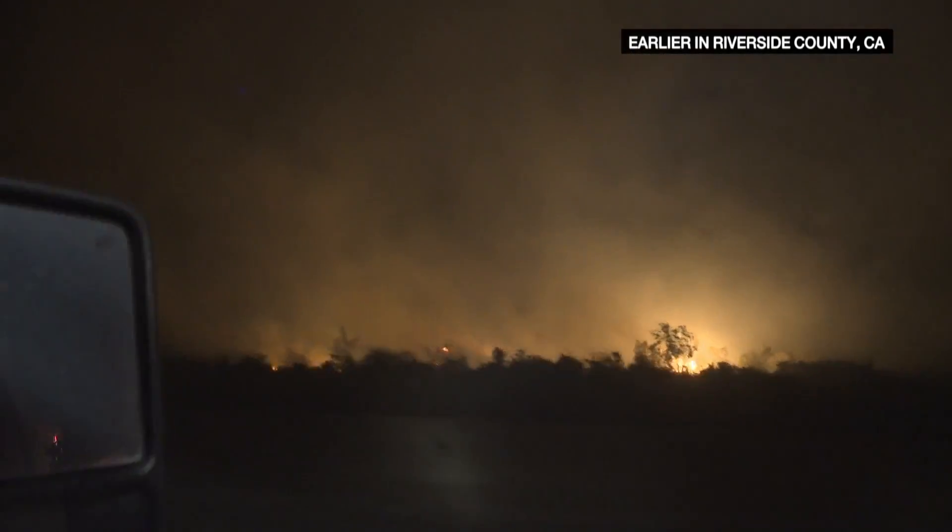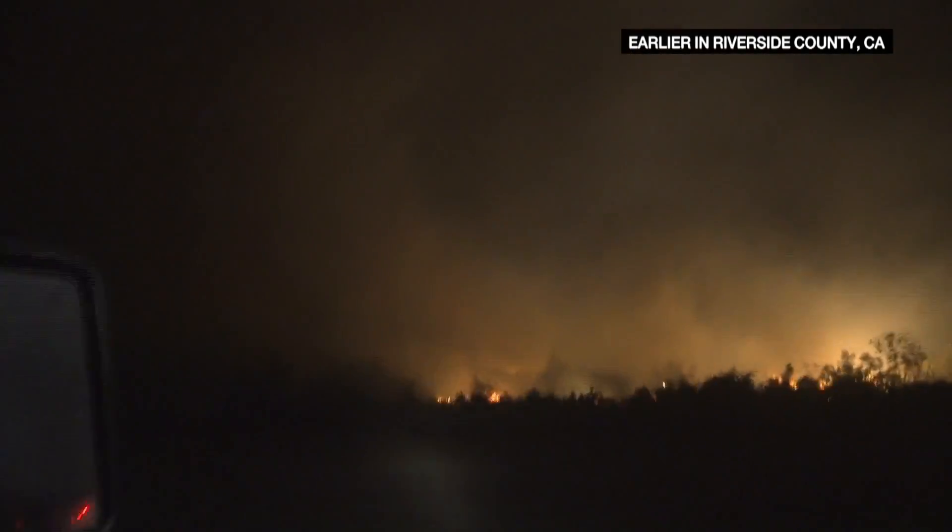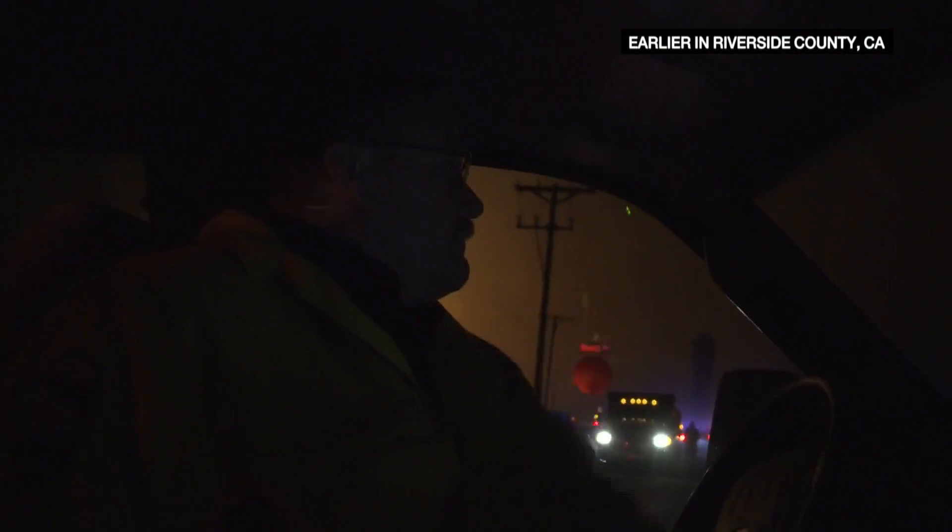So we're responding to a vegetation fire out in the lower portion of the desert here. First engine on scene reported it as a potential structure threat where the airport is. Trying to find the road here. OK, so there's the airport over there.